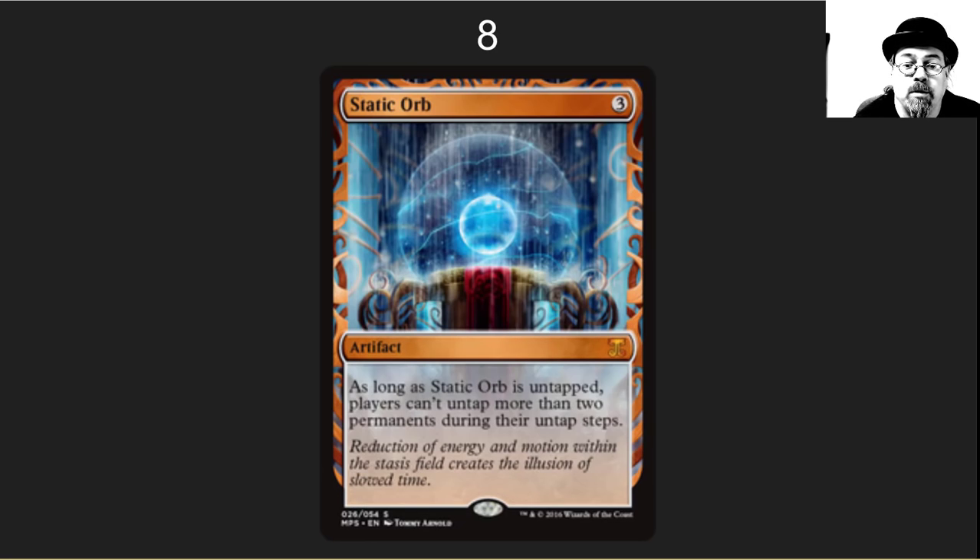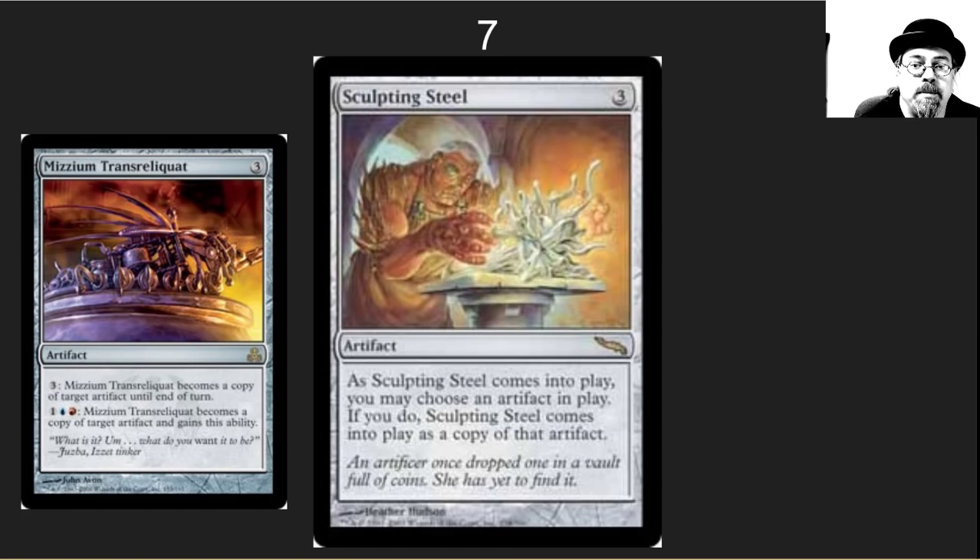The number 8 spot is one of the absolute meanest cards in Commander: Static Orb. This is for the spiky players. As long as Static Orb is untapped, players can't untap more than two permanents during their untap step. It feels like one of those old school continuous artifacts that got updated to turn off when you tap it. It really shuts games down — a way to lose friends at Commander but win competitive games.